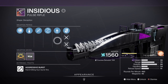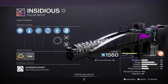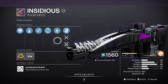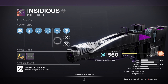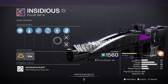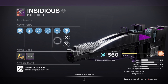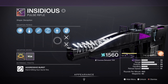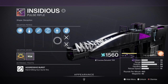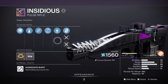For the secondary, we have the Insidious Pulse with Adaptive Munitions and Firefly. Although the weapon's stats aren't the best, the perk combination is what makes it enticing. Firefly is great for crowd control, and Adaptive Munitions is a perk that doesn't get enough recognition — it adjusts your damage against elemental shields the more hits you land, until you can destroy a solar or void shield within 2-3 shots. It's incredibly potent in Grandmaster against matched shield combatants.